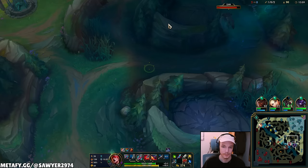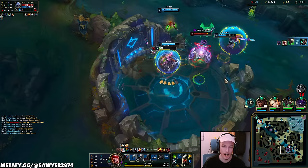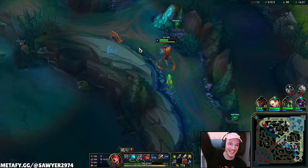W Flash Q — hit one guy. Ward up, ulti, Q, Q, auto, E, auto, E, auto, Q. I shield myself twice — the empowered W second cast gives me spell vamp. Then E procs Eclipse again. Great sustained fighting.